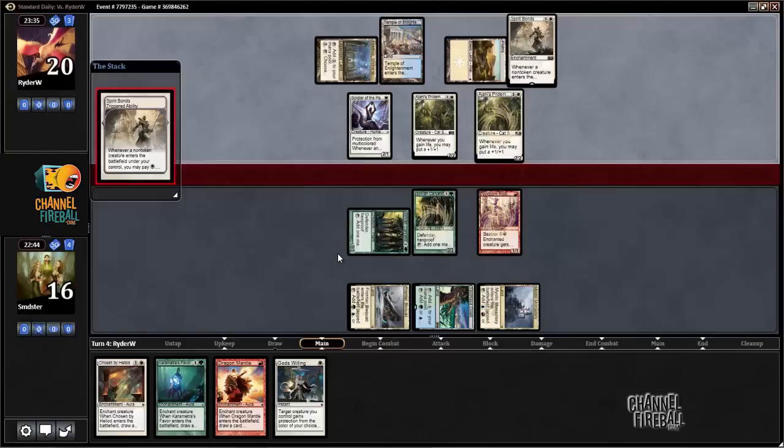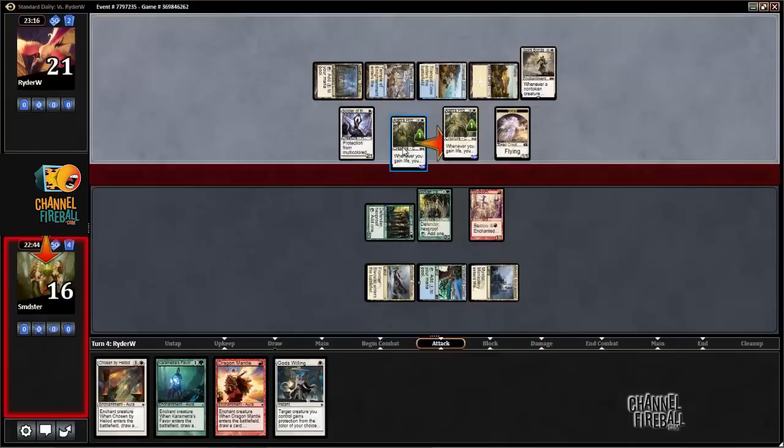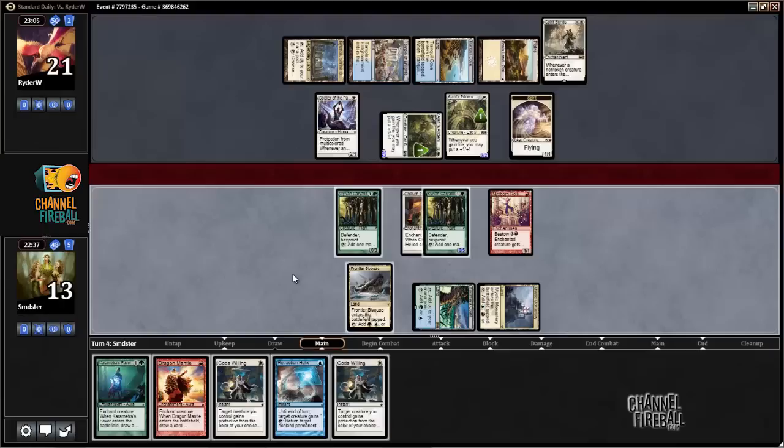He's going to play another Pride Mate, presumably make a token — that's obviously fine. Okay, gain a life, so his Pride Mate gets bigger. Fortunately, Chosen by Heliod on Karyatid will block one of the Pride Mates. Might even consider trading for that Soldier of the Pantheon. Okay, he's not even going to give us the choice. Retraction Helix is definitely useful at some point.